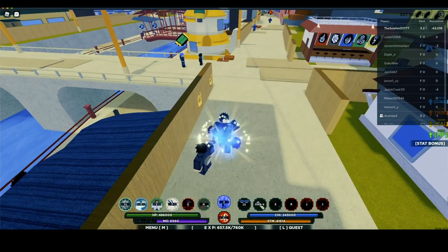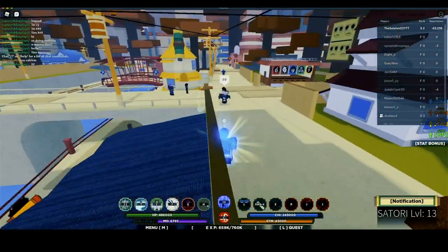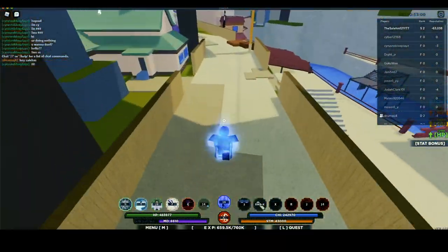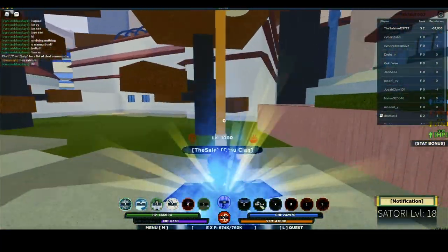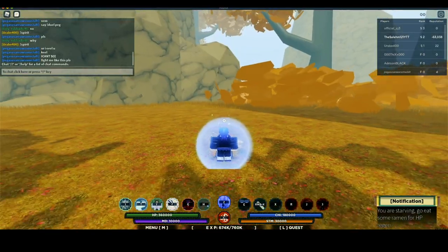I'm lagging like crazy — it's taking a whole minute for my moves to activate. It's hella laggy in this server so I'm going to wait for the red skull to disappear and then hop somewhere else. Let's go to training grounds — yes sir, we're in the training grounds.